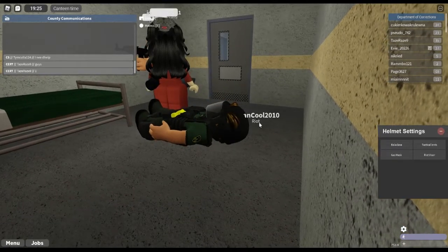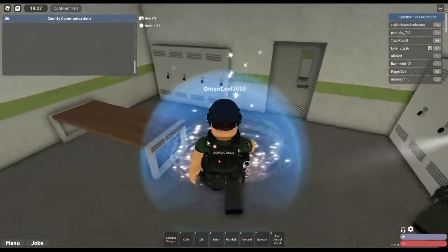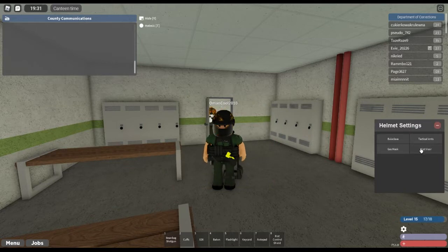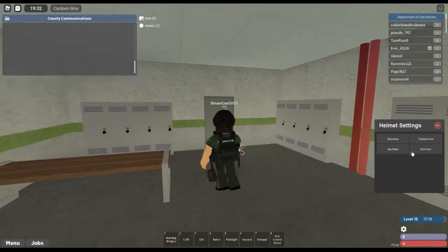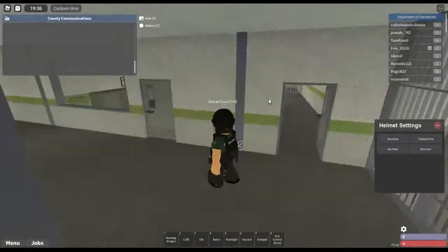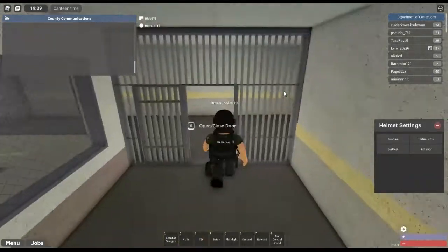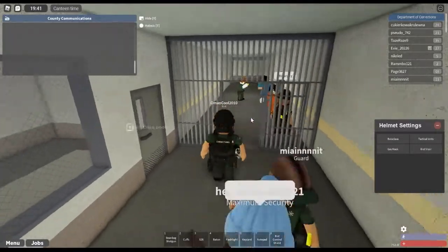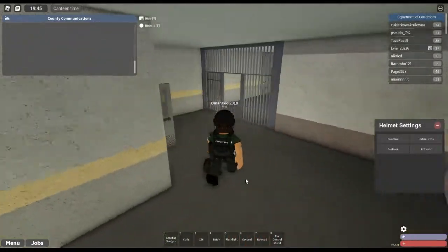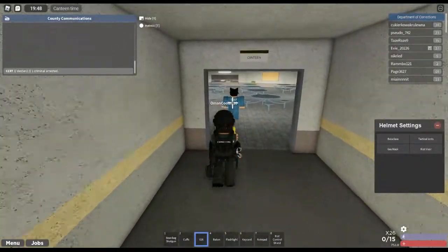We are currently being invaded. I have no idea what we're supposed to do in this situation. Let's put all our equipment on - put our riot visor down just to protect us. That's one of our leadership team. Keep as many doors closed as possible. Medical department! We've got one with a gun. It looks like they've actually pretty much got the prison back under control. Decent job. Where do you think you're going - tased!